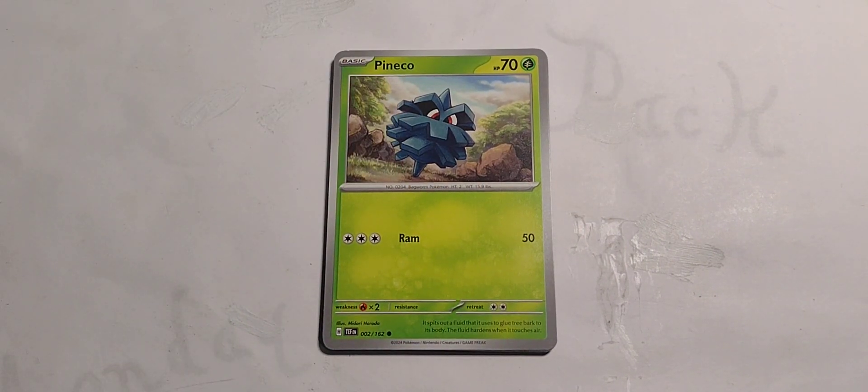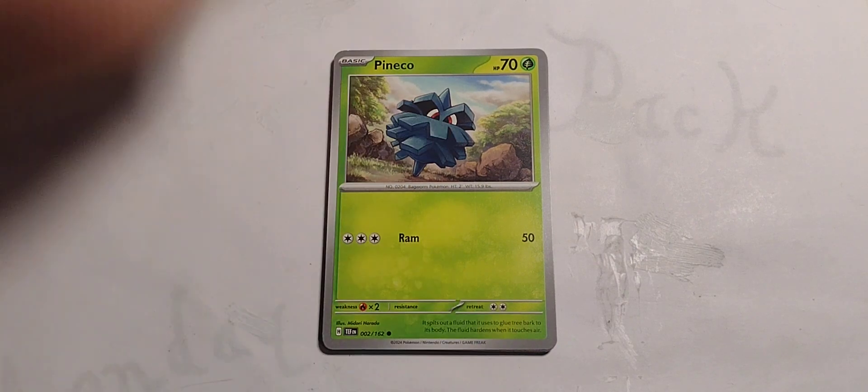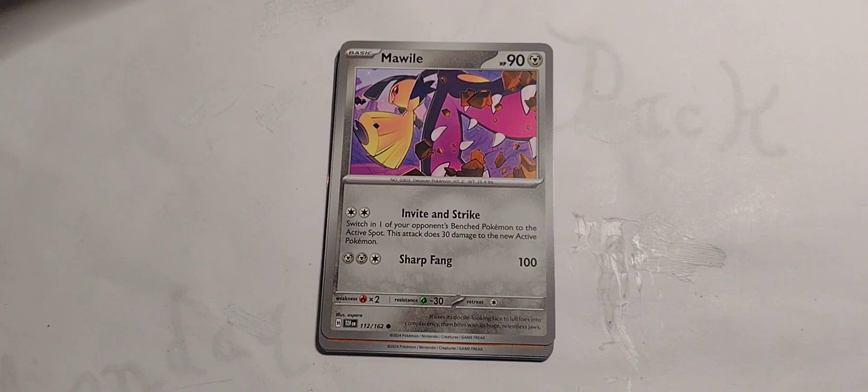Pineco — where the pines go. 70 hit points, grass type, 3 colors, ram for 50. That's about all you need.